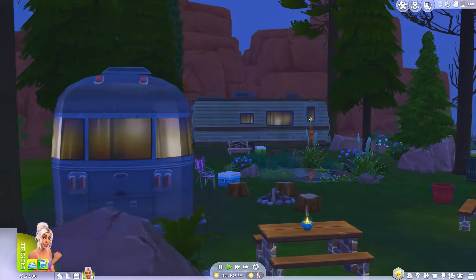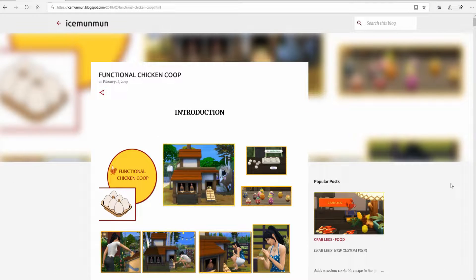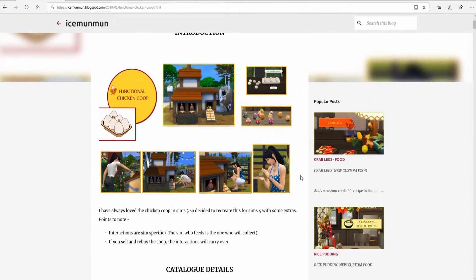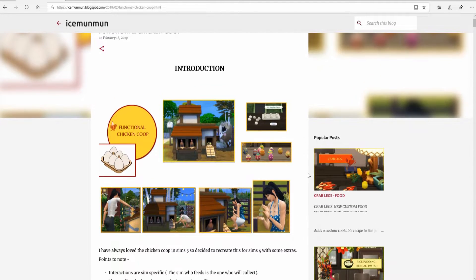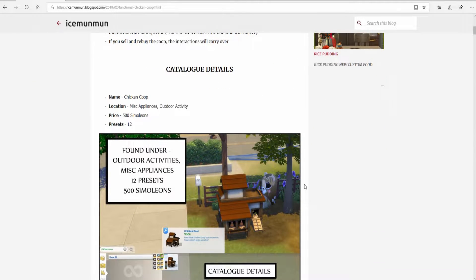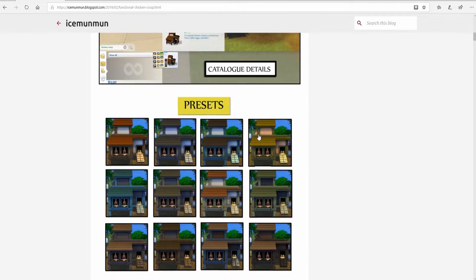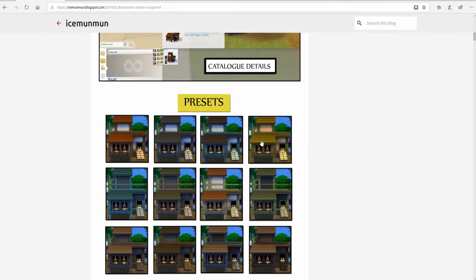Now that we have all of that out of the way, let's hit that intro. So here we are on Ice Mun Mun's blog spot page, and this is where you can download her mod for the functional chicken coop. This has tons of information to explain everything you will need to know in order to install this mod and how to use it once you get in your game. It's quite a detailed mod, and you can find it in Miscellaneous, Actor Outdoor Activities, or Small Appliances.